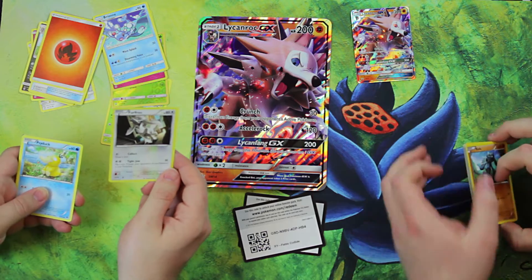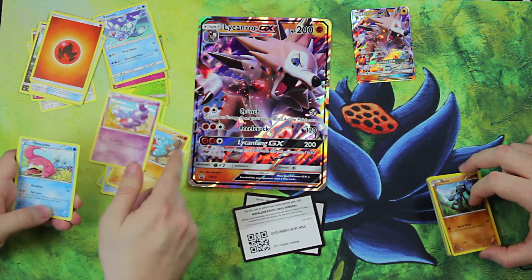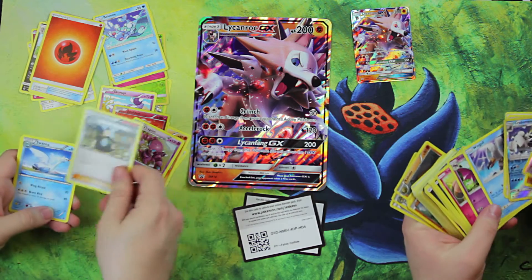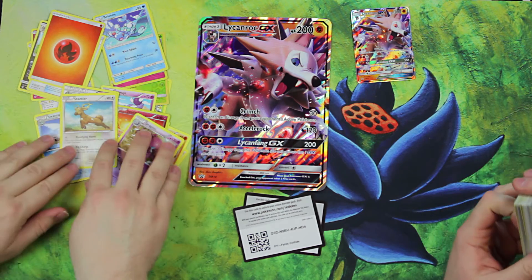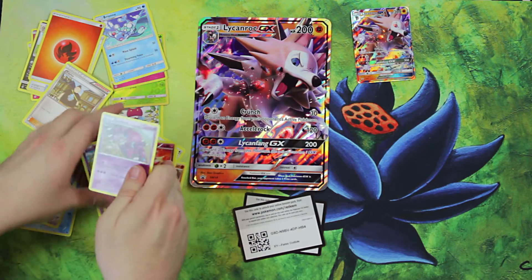Psyduck, Gible, Skarупa, Slowpoke, Spiritomb. Let's see what else we got — it's a Drapion, Swanna, Stantler. And it looks like there's a code — I always forget they put those codes in. The codes are not bad. It was an okay box.